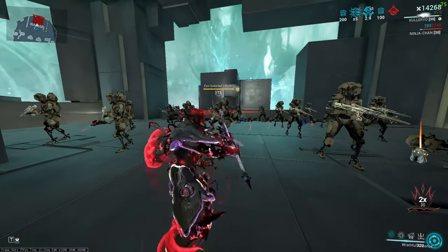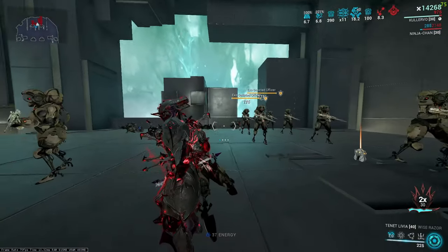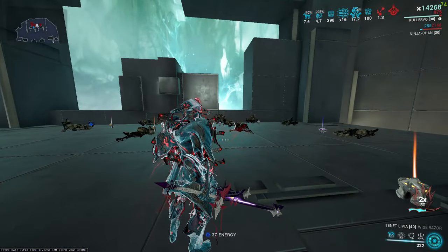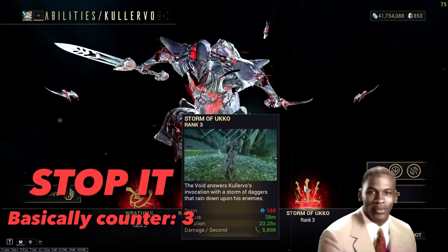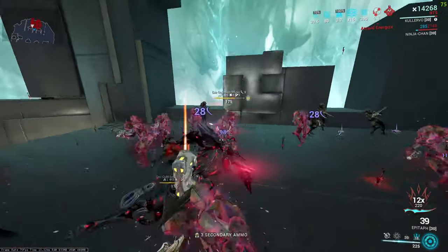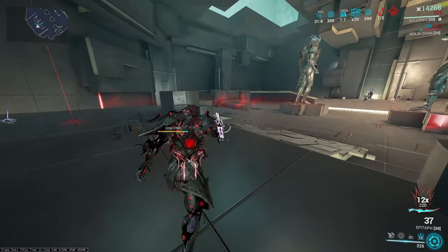His third ability, Collective Curse, basically redirects any damage that any person took to everyone else bound by the curse. It's basically Marked for Death but better, as it scales with numbers and does crazy damage with AOE weapons. The fourth ability, Storm of Echoes, makes a rain of daggers that deal slash damage, which scales really well against high-level armored units. You can increase its damage using a primer, which evaporates even high-level enemies.